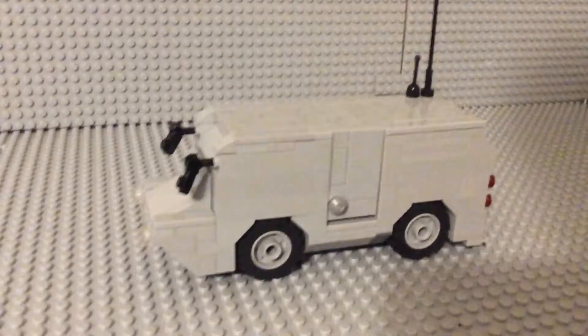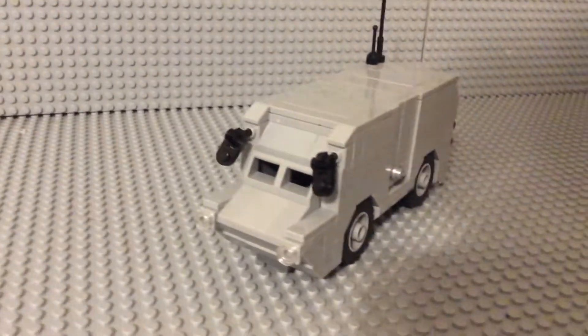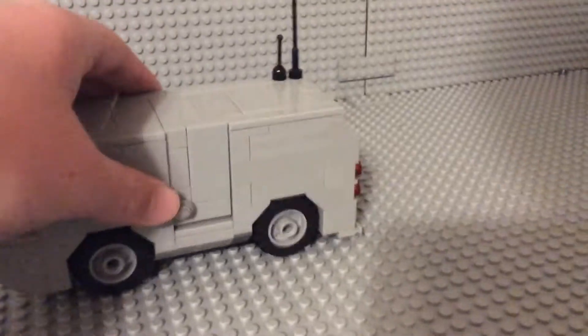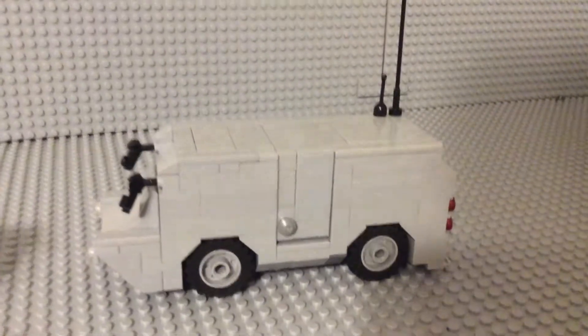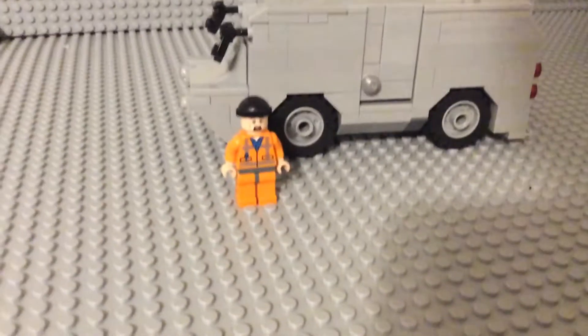The truck comes with a set of headlights in the front, these armor-plated windows, two rearview mirrors, big tires, and that door. It's like a transport truck for MTF and even D class. I can get a D class up here for scale — and there he is.